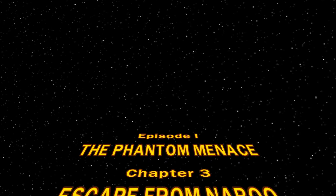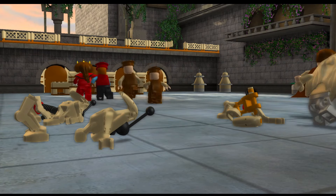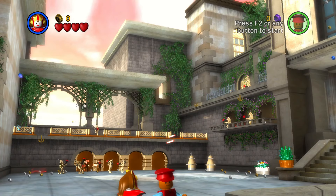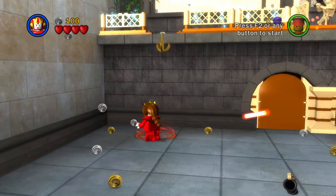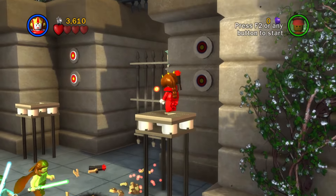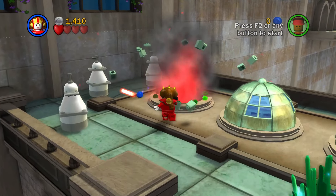Onto Chapter 3, Escape from Naboo. This level is actually very nice in terms of force ability. Since we play as Queen Amidala and Captain Panaka, we don't need the force. Even when we meet up with Qui-Gon and Obi-Wan Kenobi, we can just continue to use the Queen to finish this level.